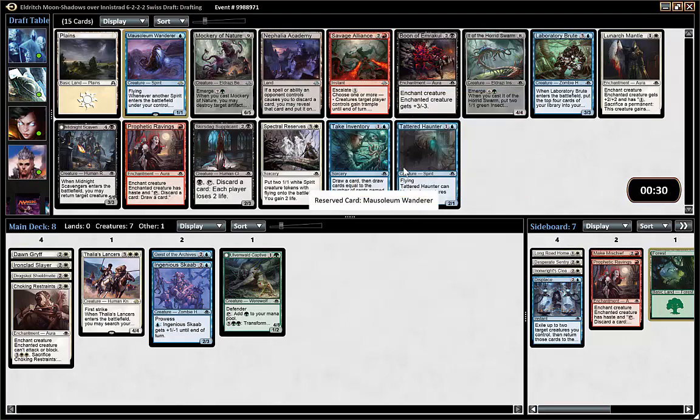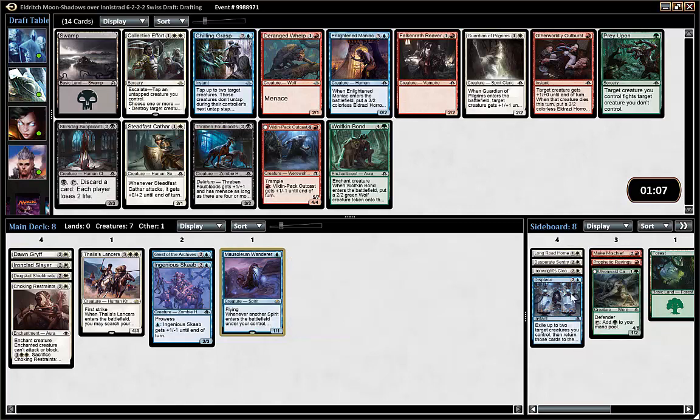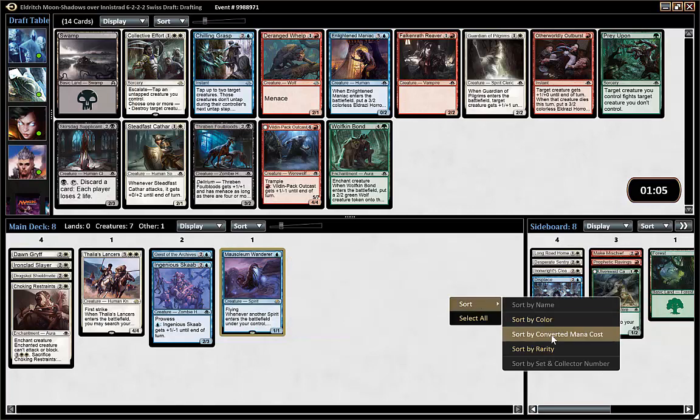I want to take it, but I also don't want to take my fourth color. Red could be open — we haven't seen that much power in the packs. So I'm taking the Spirit here reluctantly.